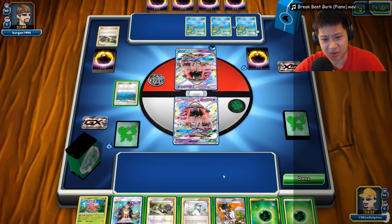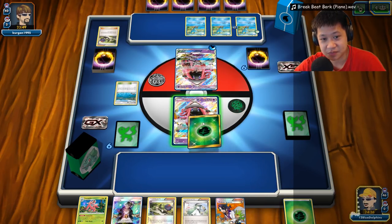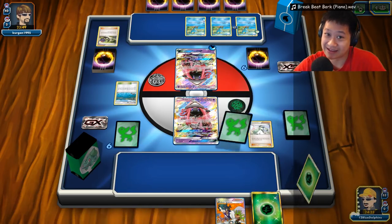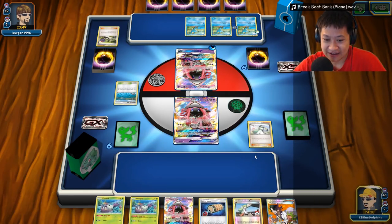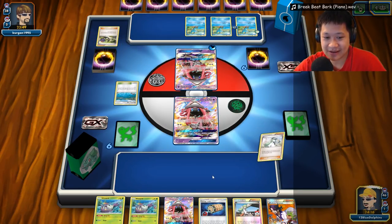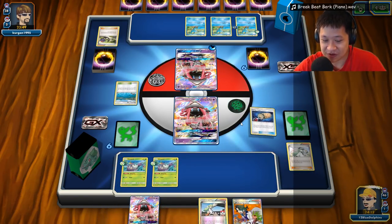Baby Golisopod and some GX Pokémon — if I could have set you up I would definitely do that to get the one-shots. He did not stitch — he just did regular 60 damage. He really wanted to keep the energies. Smart — he could keep the Splash Energy and throw energies here. We only have one card left, but Banana Master — I got you, buddy. I'll be able to knock this out. He knows if I retreat into this I'll get the KO. He's going for Tapu Finney.